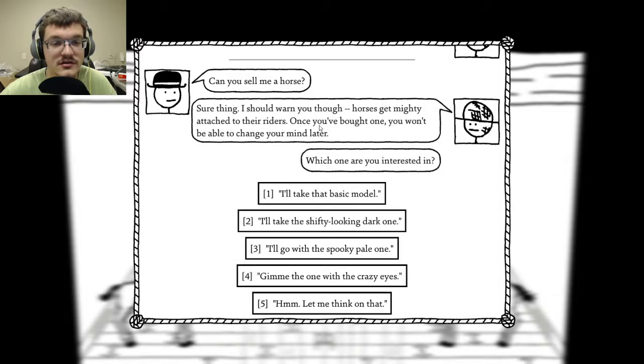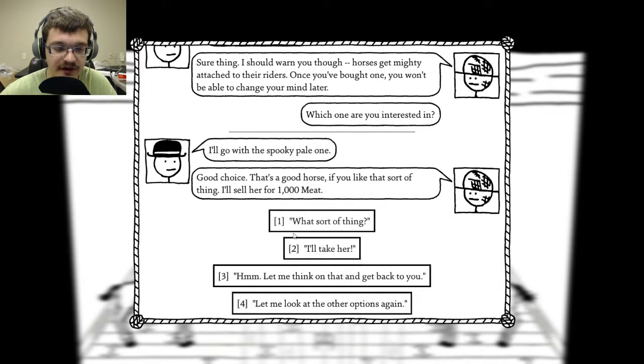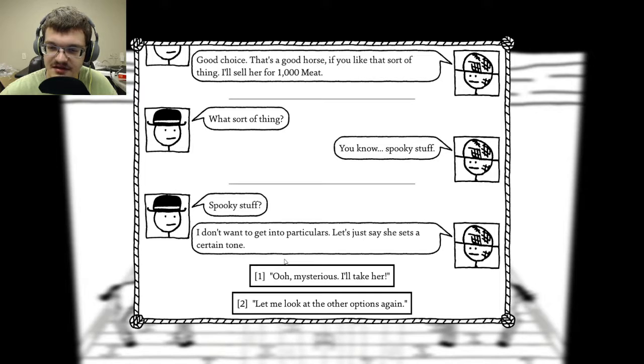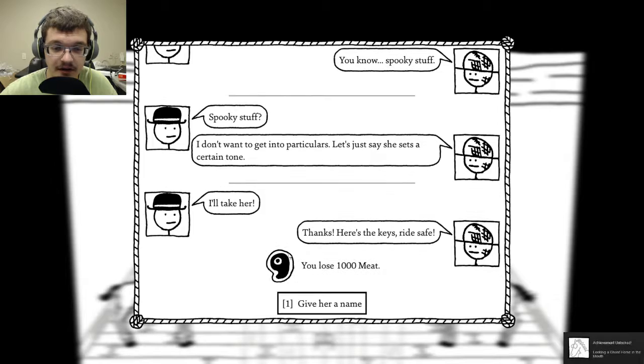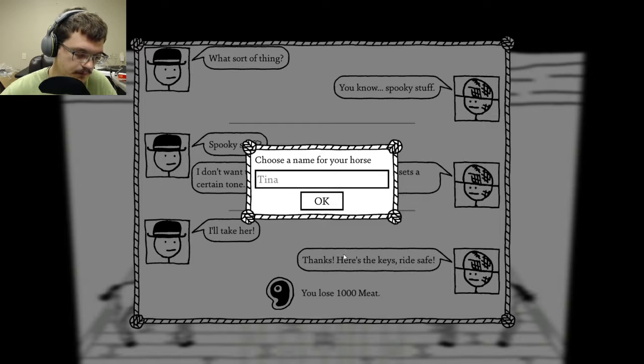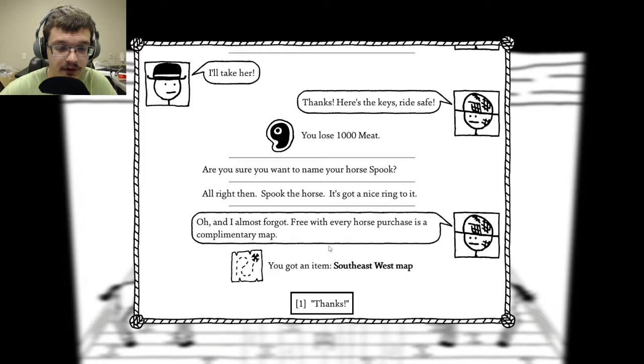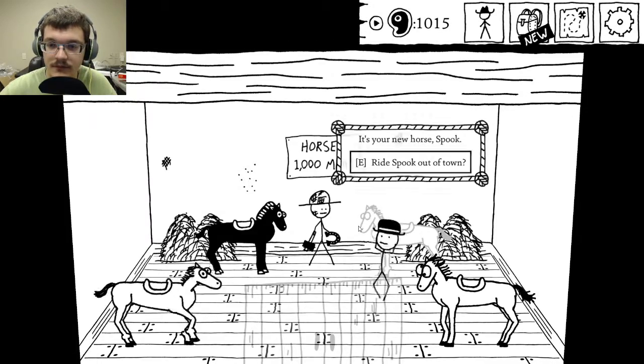Let's buy a horse. Can you sell me a horse? Sure thing. I should warn you though — horses get mighty attached to their riders. Once you've bought one, you won't be able to change their mind later. I kind of like the spooky pale one, so I'll do that. Good choice — that's a good horse if you like that sort of thing. I'll sell her for a thousand meat. Spooky stuff. Let's just say she sets a certain tone. I'll take her. Thanks, here's the keys. Ride safe. You need keys for a horse? Give her a name — Spook. Generic spooky name. Almost forgot — free with every horse purchase is a complimentary map. Southwest map.